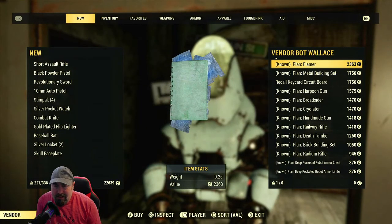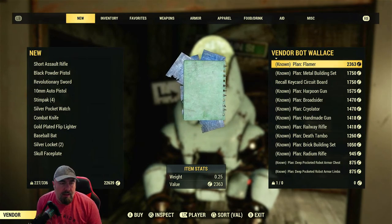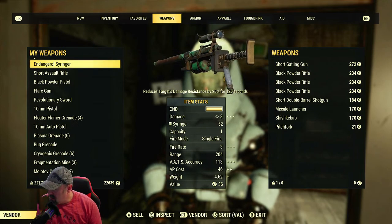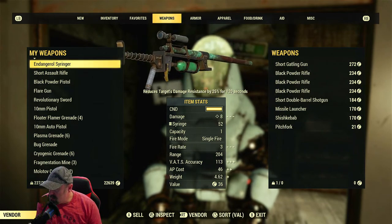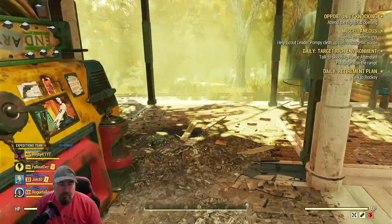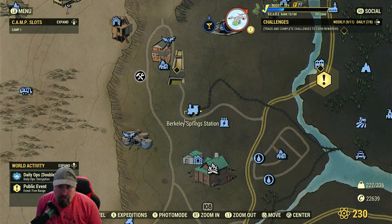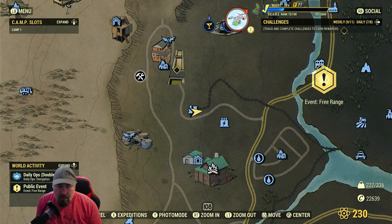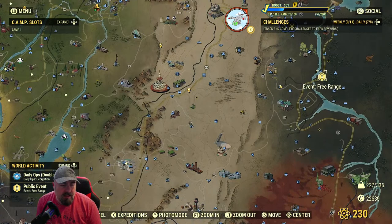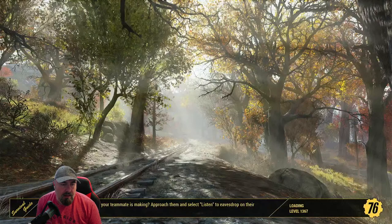Vendor bot - I've sold all my stuff and I'm up to today's limit. That resets in about seven and a bit hours. I need to get to an armor workbench. He's got stuff for sale - let's nip to Reese's camp and I'll go to the armor bench as well. It's worth nipping to other players' camps to see what they've got for sale.